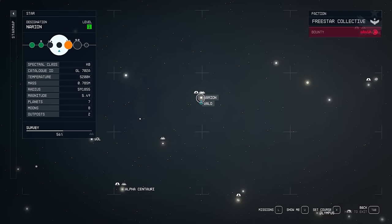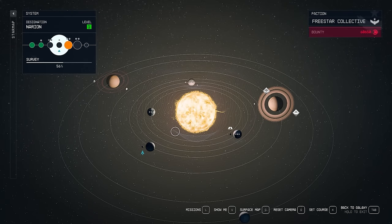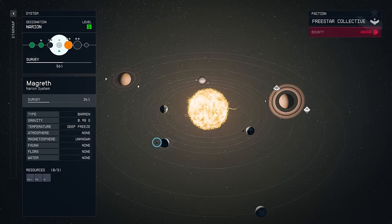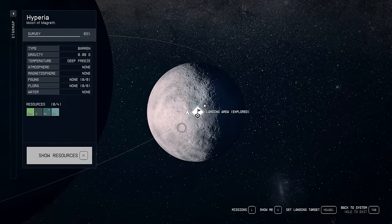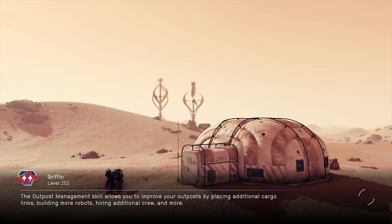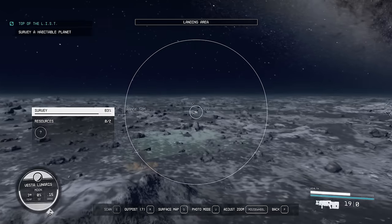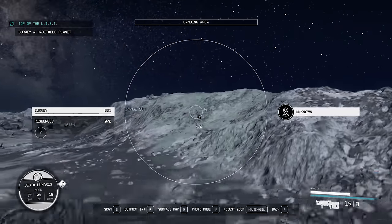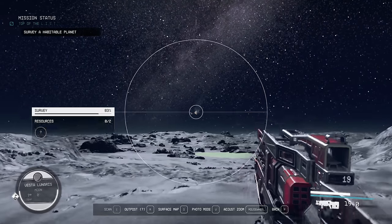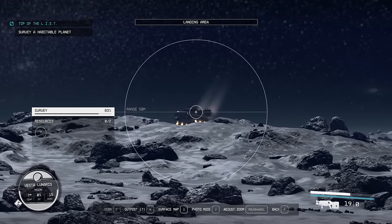I tried this on Vesta and couldn't get any ships to spawn personally, but when I went to a moon I found ships spawned much more regularly, so I suggest going to a moon and testing this out. The one I'm on here is a moon called Hyperia in the Narion system. Make sure to check in the upper right corner that you do have a bounty, just to confirm Ecliptic bounty hunters are going to spawn. You need to stick to a system where the bounty is active — if you go too far away, the bounty will disappear.